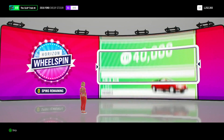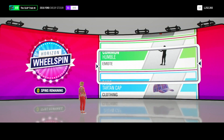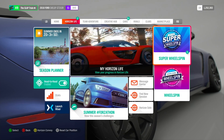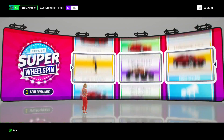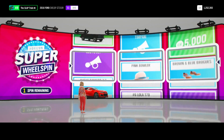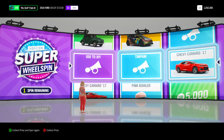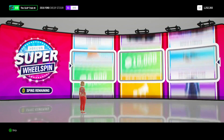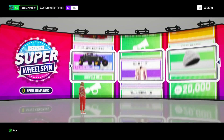I'll take the Camaro. The Camaro's nice — it's worth probably under 100K, so I'm not really saving that much. That was probably a bad wheel spin. We have really got nothing out of these wheel spins and I was expecting some big money. Last wheel spin of the day for our super spins. My fingers are crossed right now.